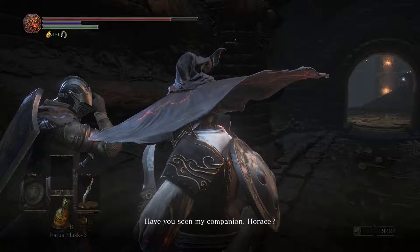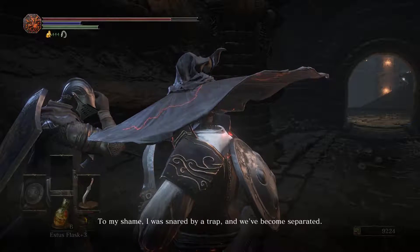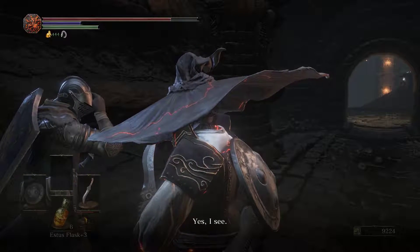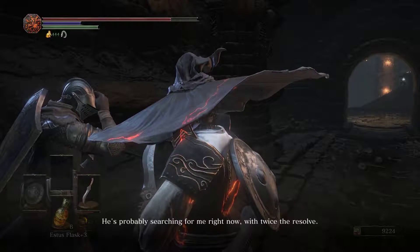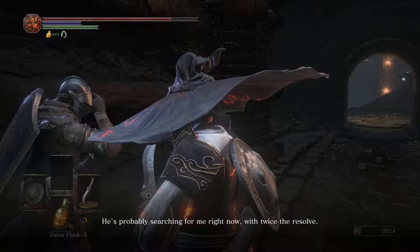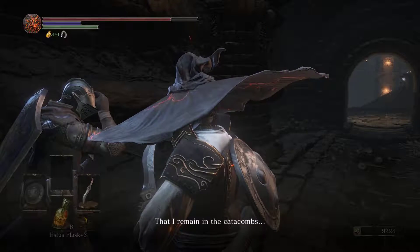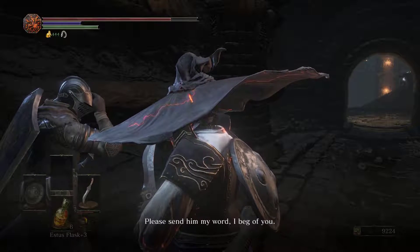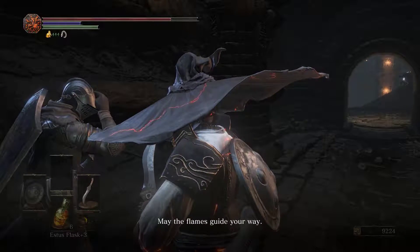Have you seen my companion Horace? To my shame, I was snared by a trap and we've become separated. I've not been able to find him since. Horace is a valiant knight — he can look after himself, no question. He's probably searching for me right now with twice the resolve. If you happen upon him, please tell him that I remain in the catacombs and will lay prism stones to guide him, as always. Please send him my word — I beg of you. May the flames guide your way.